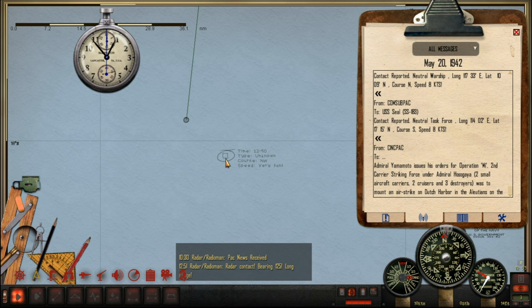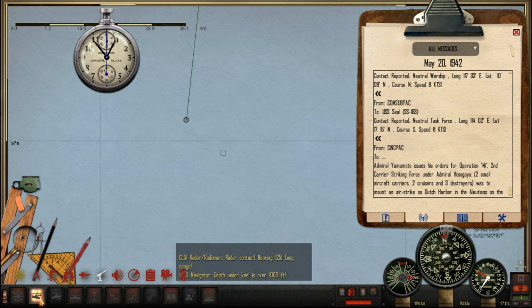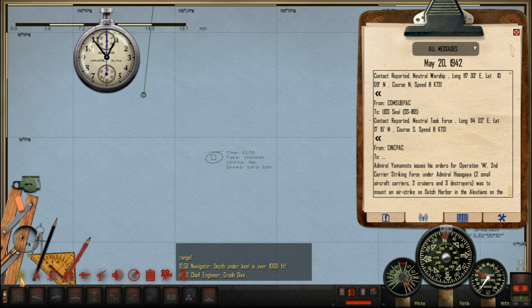We have an incoming radar contact and it's heading very fast. I think we should crash dive. Let's just test the depth under the keel first, just to be sure. Yes, let's crash dive — this will be a good drill. It's not in visual yet so it's not a huge problem, but it's better safe than sorry. That's why I'm glad we got radar.